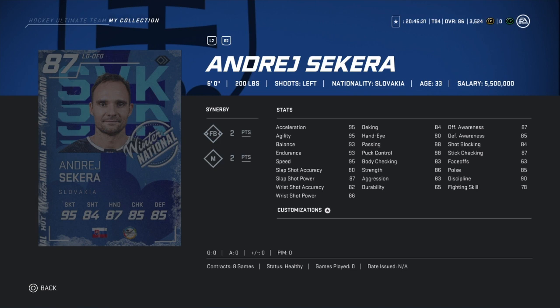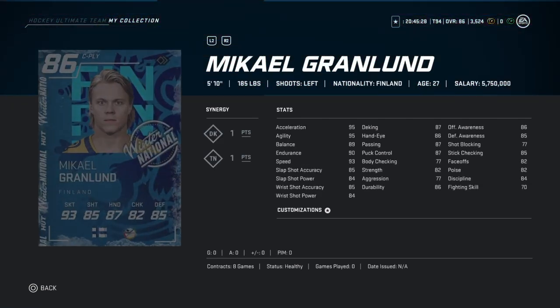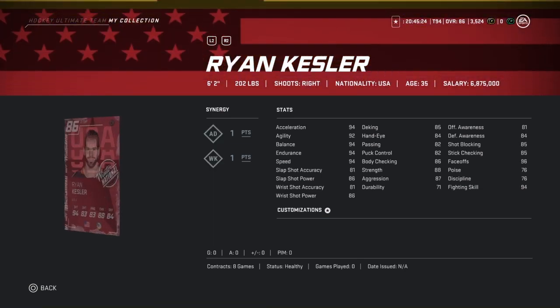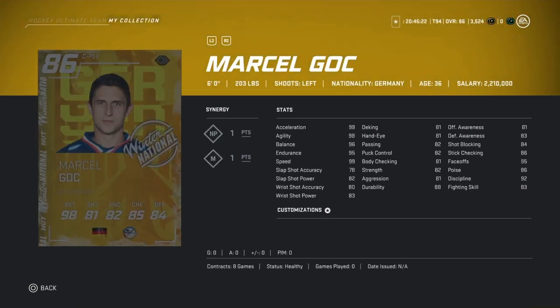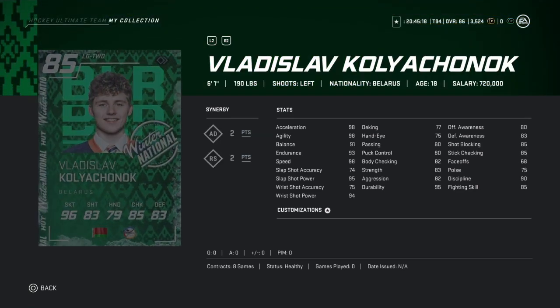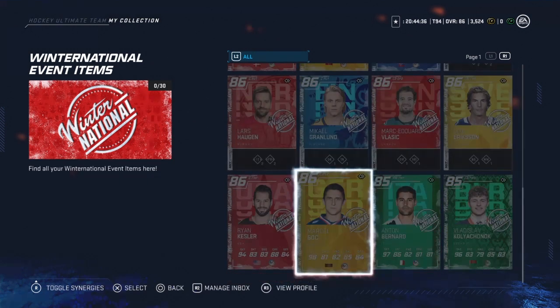Krubauer, Sekera, Gergensens, Hogan, Granlund, Vlasic, Louis Eriksson, Ryan Kessler, Marcel Goss. We have Anton Bernard and Vladislav Koyachak. I pulled this guy three times already today — two of them are untradeable. It's irritating.